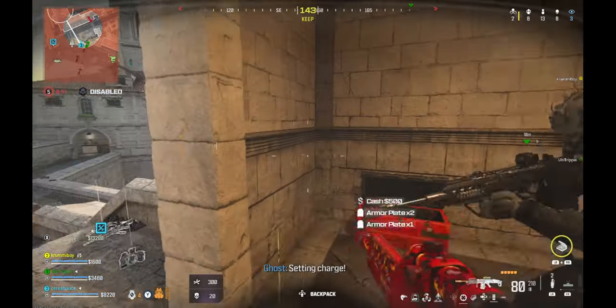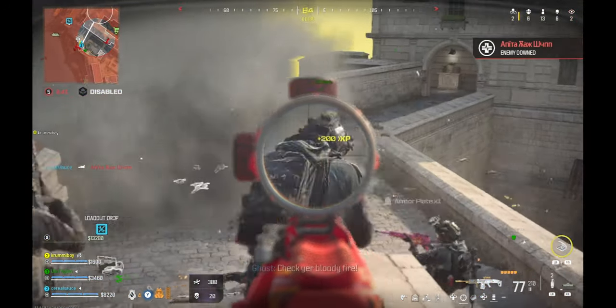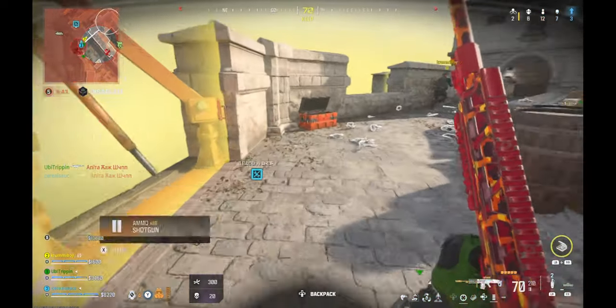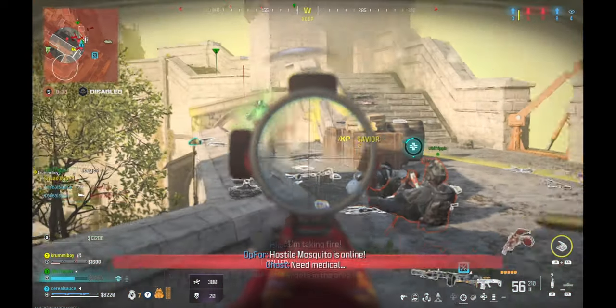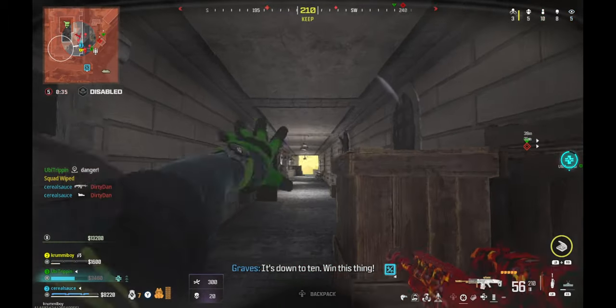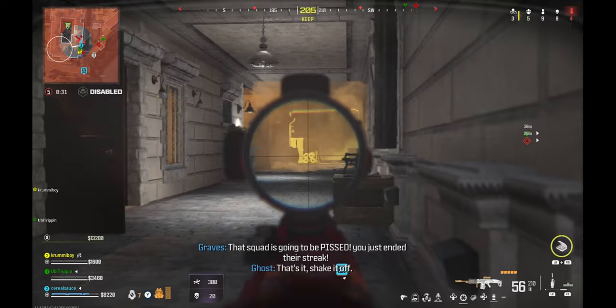Set in charge. Hostiles deploy the line. Five squads still operational in the AO. It's down to ten — win this thing. That squad's gonna be pissed. You just ended their streak.